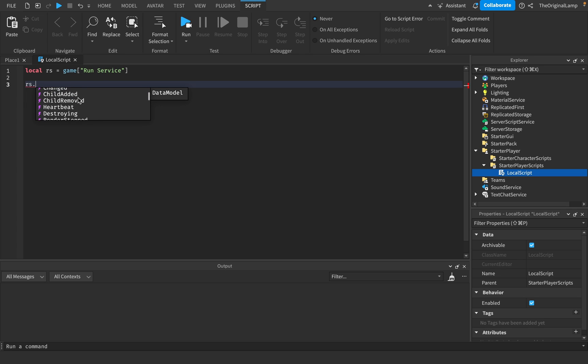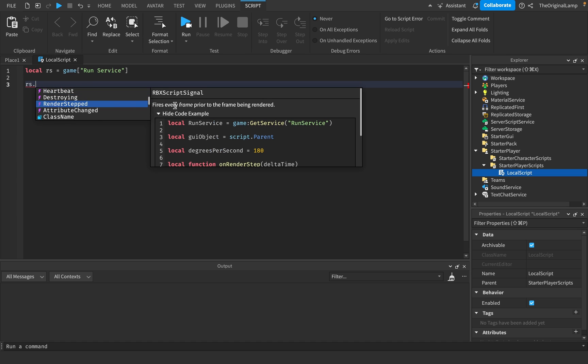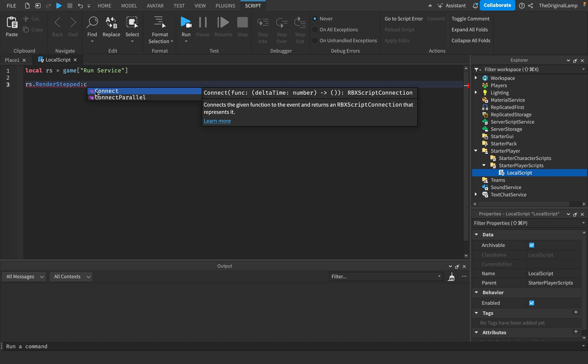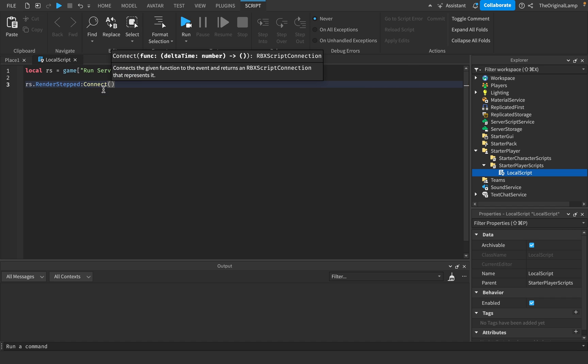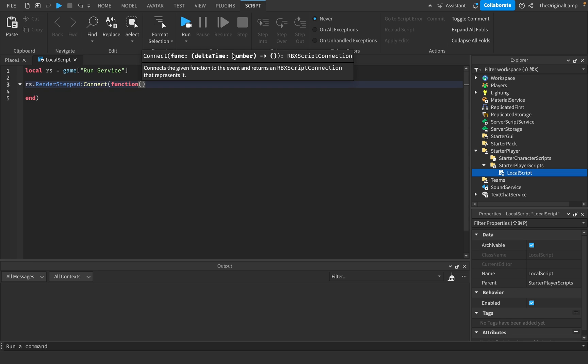RunService has multiple functions. It has Heartbeat, which fires every frame after all the physics simulation has completed, and RenderStepped, which fires every frame before physics and rendering. We're going to use RenderStepped. What you do is connect it to a function - whenever a new frame occurs, we run a piece of code.